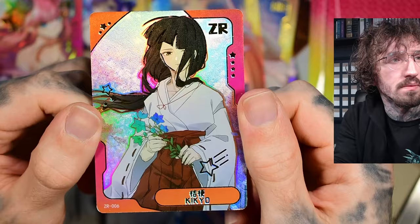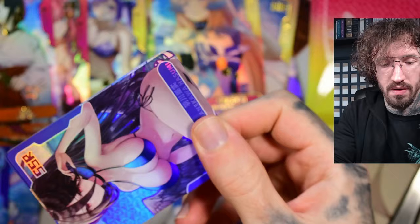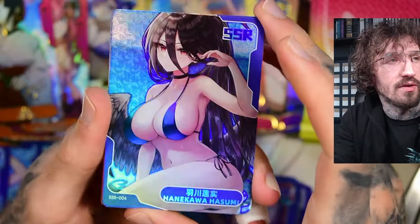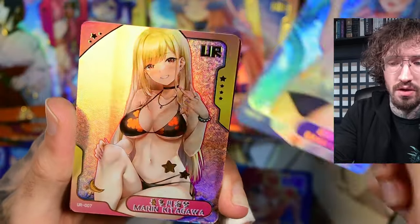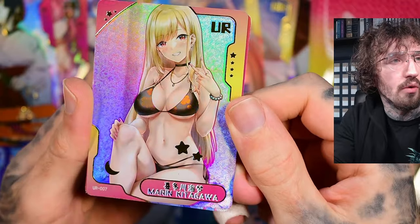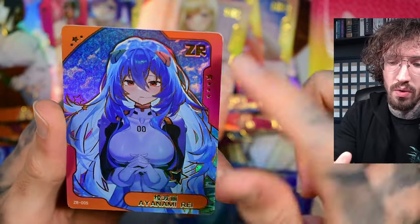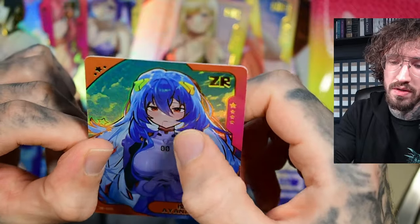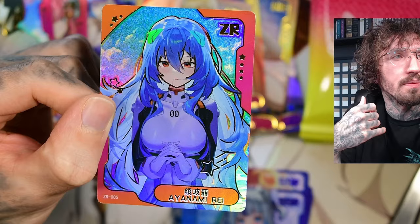ZR of Kikyo from Inuyasha — that's an anime we don't see this often, or like a character. I don't even think we got Kagome as a character this often. I don't even feel like this is a character to loot this much. Kagura, but somehow very childish — not a fan. Marin Kitagawa — always a nice hit. UR. And the ZR of Rei Ayanami, with long hair. But I don't know — is this from the artwork, or is she drooling? There's something running from her mouth. Probably just an error in the holofoil.